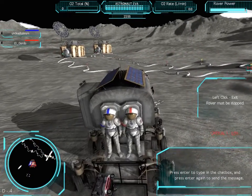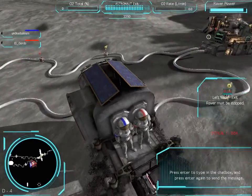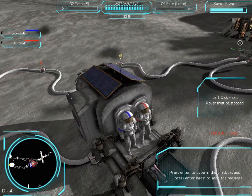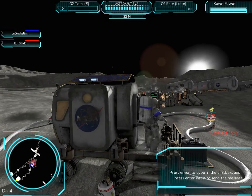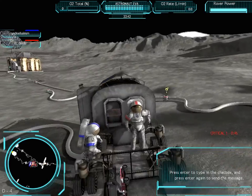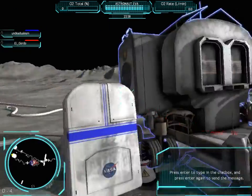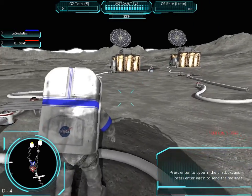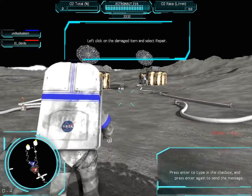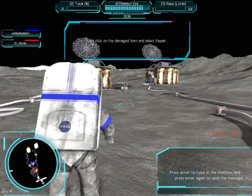I want to go to this thing, right? Well, we need tools. Left click and then exit rover. Oh my god, we're in so much trouble. I didn't bring tools on the car. If you can see me, follow me all the way over to this suitcase thing.